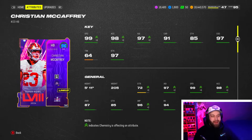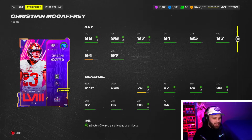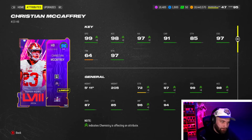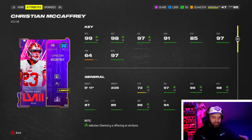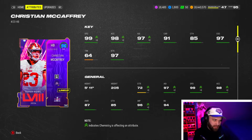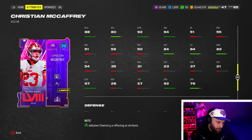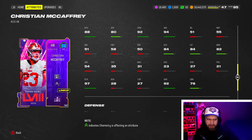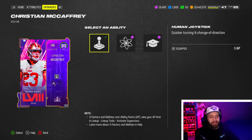We're starting gameplay off with the maxed out CMC. I'm running 70 out of 70 theme team. CMC, the human joystick — 99 speed if you're on a theme team, 96 base speed on a non-theme team, which is insane. He has 98 acceleration, 97 agility, good carry, great catching, and 92 short running, which I think is the best in the game at running back.